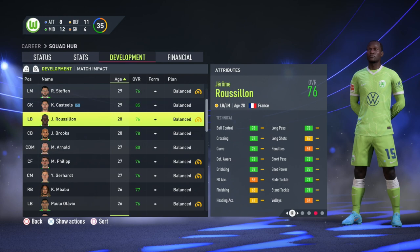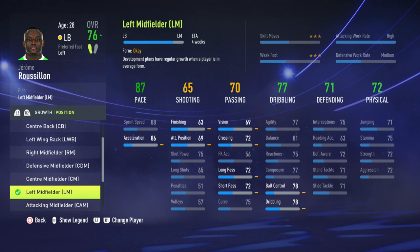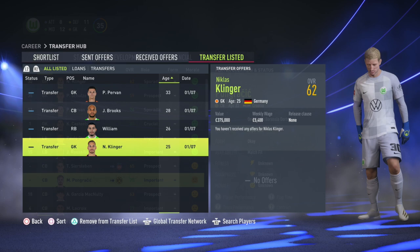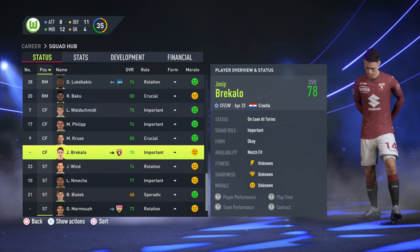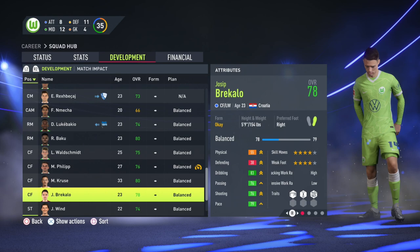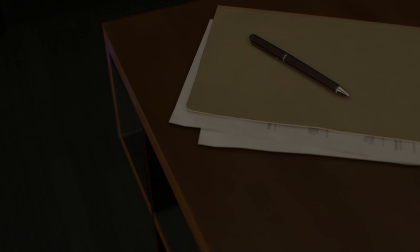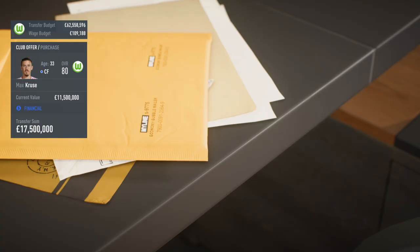I highly recommend Wolfsburg. They're a four-star team and there's very little challenge in the first season. They play a three-at-the-back system, and I'd recommend changing Jérôme Roussillon from LB to LM. You may need to do a few position changes to get players in their preferred roles. A couple of players out on loan have first-team quality — I'd recall Marvin Pongracic, currently at Dortmund, and Josip Brekalo, a young forward on loan at Torino. Both can be starters or contribute from the bench.